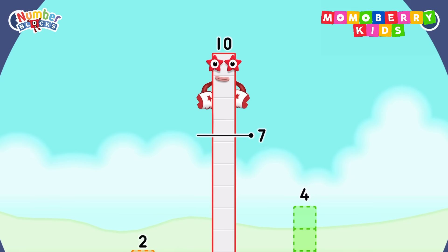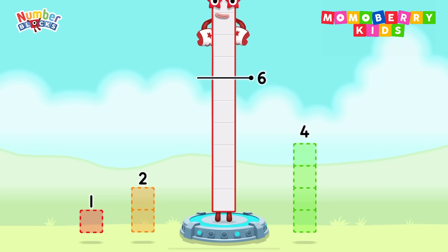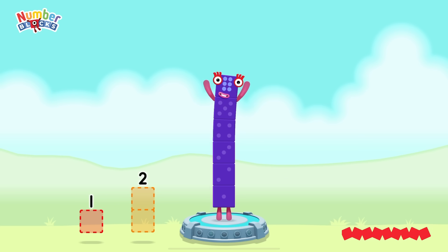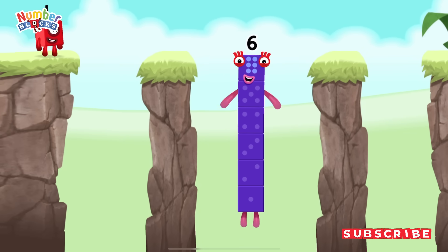Take number blocks away from 10 to leave 6. 4. That's right! 10 minus 4 equals 6. I am 6 in the mix!